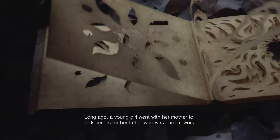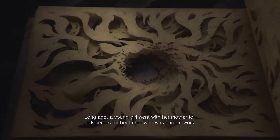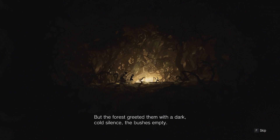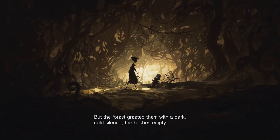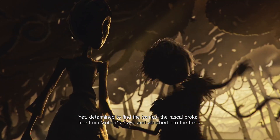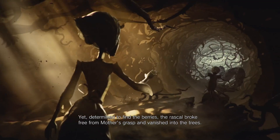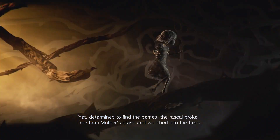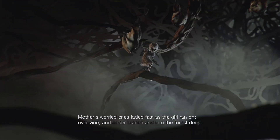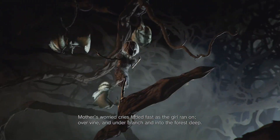Long ago, a young girl went with her mother to bring berries for her father who was hard at work. But the forest greeted them with a dark cold silence, the bushes empty. Yet determined to find the berries, the rascal broke free from mother's grasp and vanished into the trees. Mother's worried cries — this is kind of cool, like a storybook.